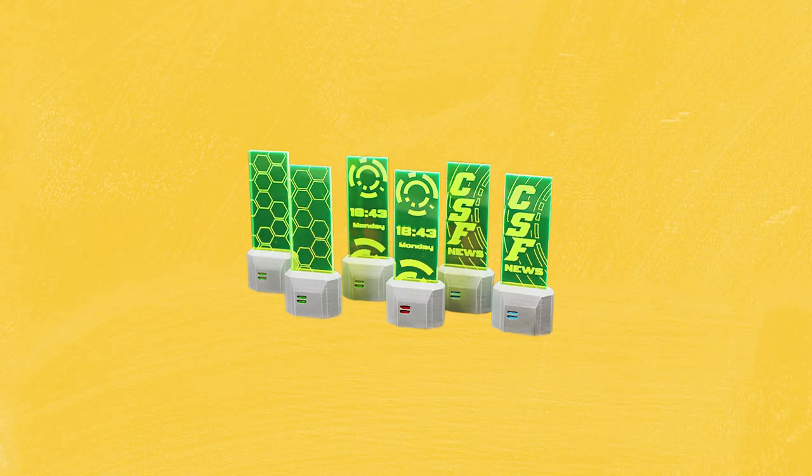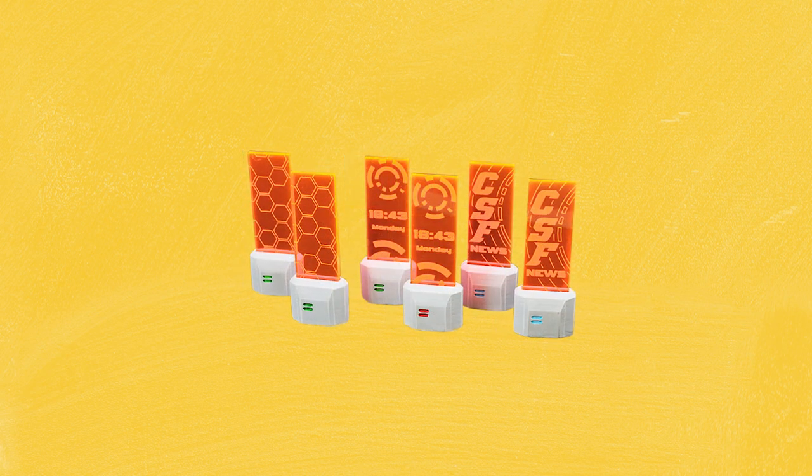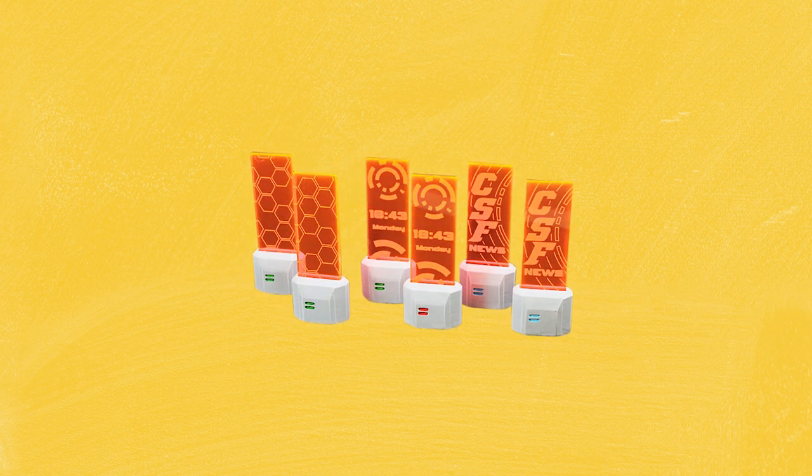Next we have another piece of scatter terrain coming from Micro Art Studio in the shape of their District 5 Small Hollow adds. I think the idea behind them is pretty simple but they look really great and will definitely help provide pieces of cover for your models on the table as well as help set the scene. If you had some interesting lighting on your table these would look really cool if you managed to line them up correctly. Cost wise they'll set you back €15 for a full set.